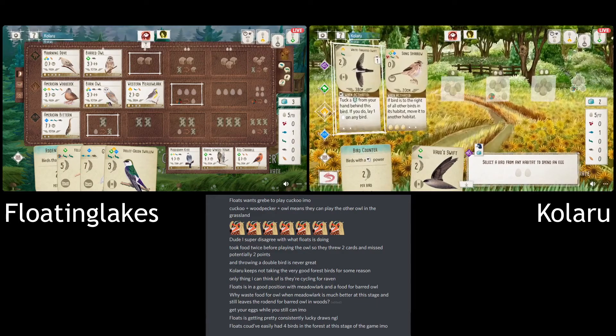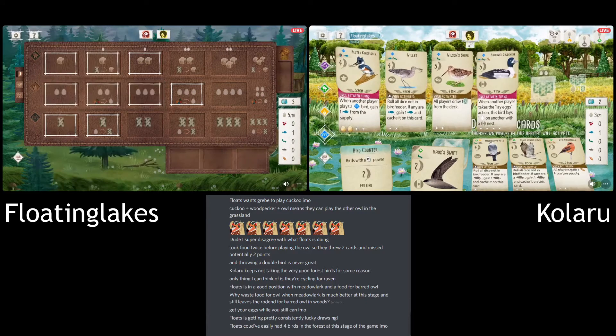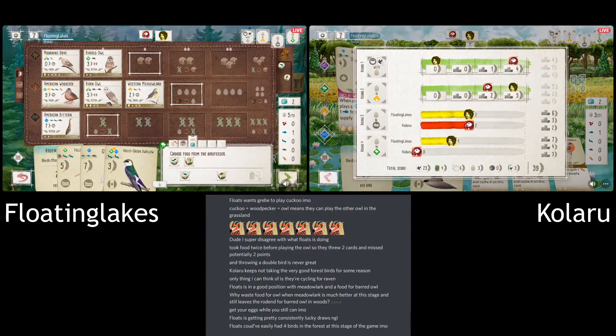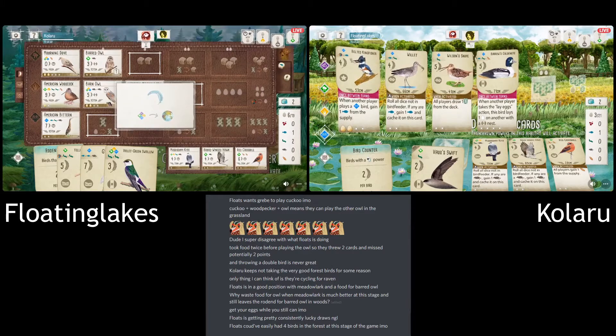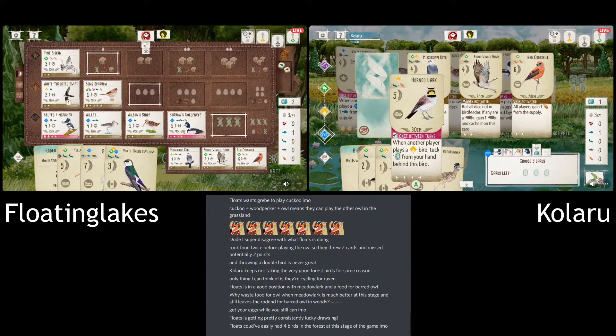Now this is down — that's definitely going to put Floating off from laying eggs again. You're getting five eggs yourself but giving two to your opponent, and that's not what you want to be doing. Floating definitely gets a pass from having double pink power here. They went for food and then didn't take the Rodent — went for one Grub and one Grain. So I'm not sure what their plan is for what they're going to play next.